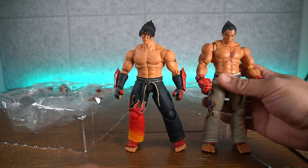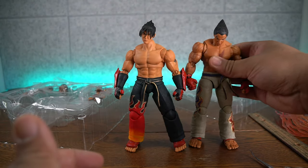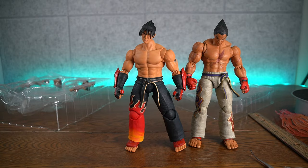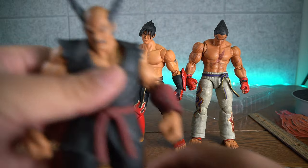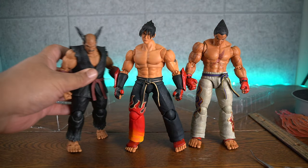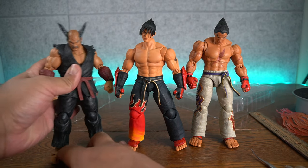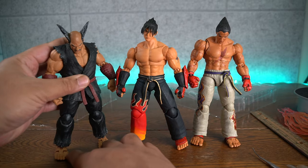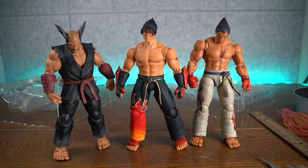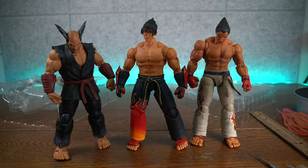Let's stand Kazuya up — there you go, we have Kazuya there, and of course the grandfather Heihachi. So now I have all three of them, pretty happy about that. Let's see if I can stand up Heihachi right there. So there you have it — that's how he scales with all three of them. It looks like Jin is the tallest, maybe Kazuya is the tallest out of all of them, but there you go, that's how they scale.